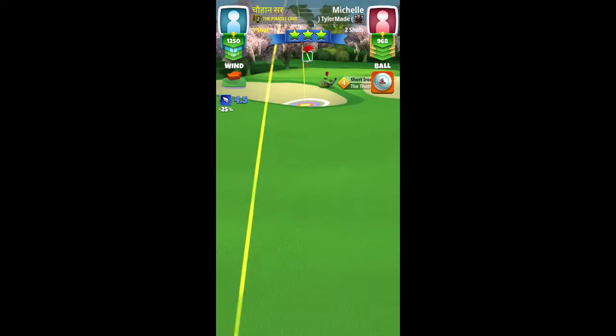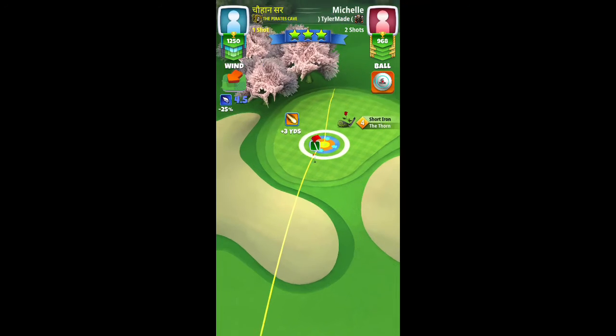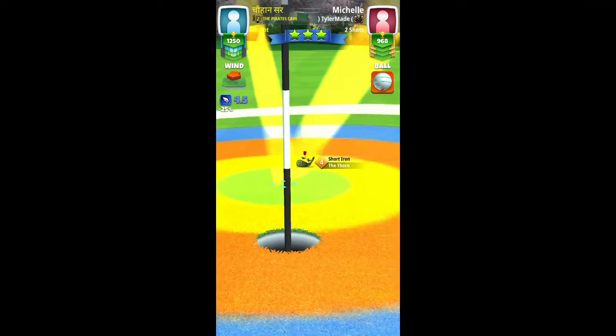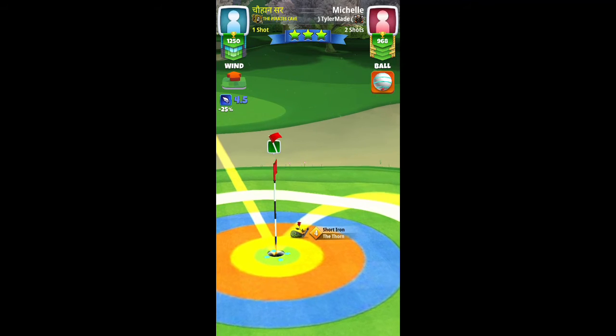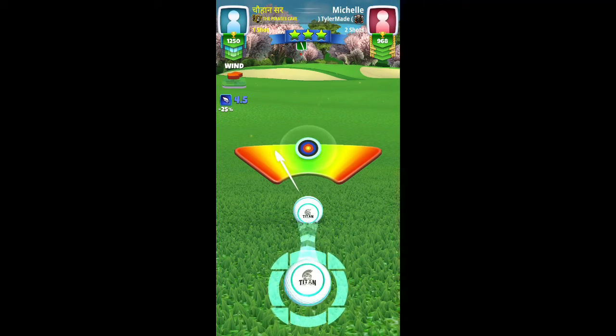This is my Thorn dunk eagle. For the regular dunk setup, first check the club distance — I'm at max distance of my club with max backspin. Keep the target at the back of the cup, right behind it, and adjust the true distance of the club. Play at maximum distance without any elevation. Thorn doesn't have great accuracy so you need to hit perfect — hit perfect for a sweet dunk.